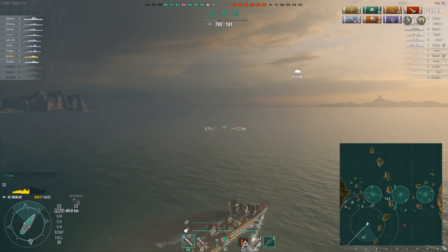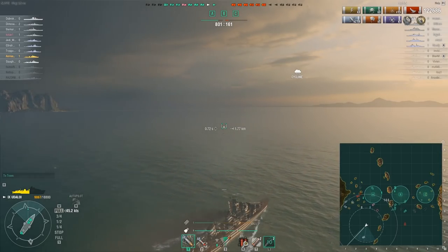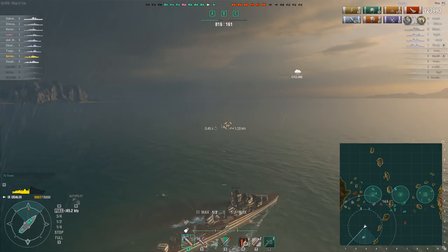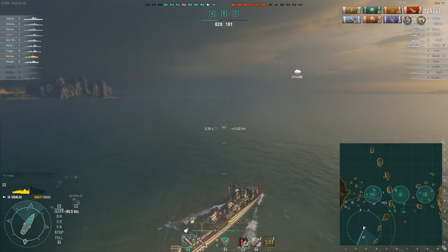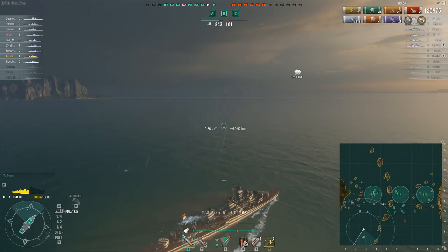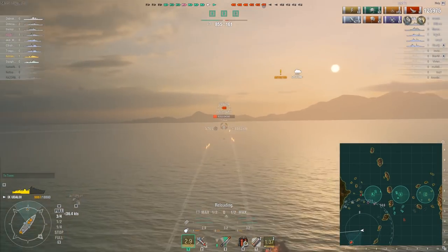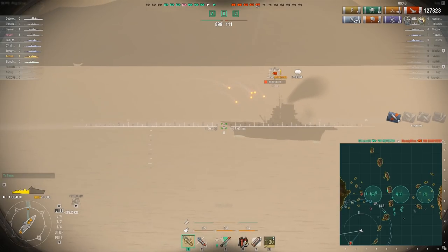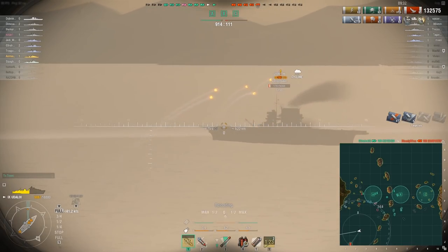Meanwhile, the Lexington is burning, which is very good for me in the damage department. We are significantly ahead because we have all three cap zones, but it is somewhat possible for the enemies to come back. I think if I can take out the Lexington, the game is over. The good thing with hunting the Lexington in my current position is that she is near the map edge, which means she can't run away in a straight line and had to turn and stuff. And there she is — 7000 HP only, so this is mine, because nothing else is within spotting range. And goodbye, Lexington.